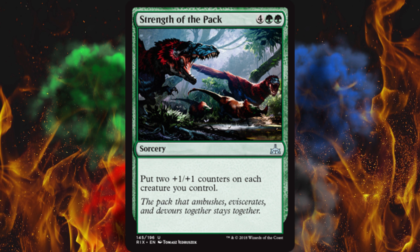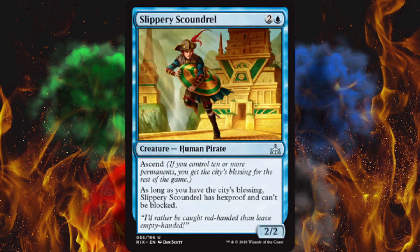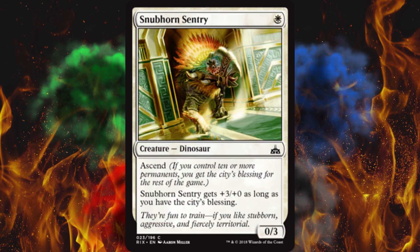Next up, Slippery Scoundrel — Ascend, who cares? As long as you have City's Blessing, it has hexproof and can't be blocked. Holy crap, that's actually really good. But you'll never get Ascend, so who cares? And finally — I'm just arbitrarily ending it here — Snubhorn Sentry: it's a 0/3 for one mana. And with Ascend, it gets +3/+0. So it's a 3/3 for one, but only late game. And you don't have to do anything — no tap, no mana, no Morph or Transform. Just have this. This is a really good card for turn one in a long-term dinosaur build-up deck.